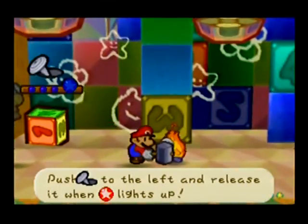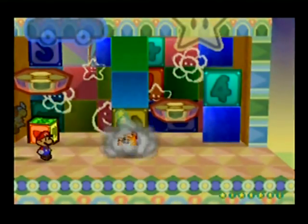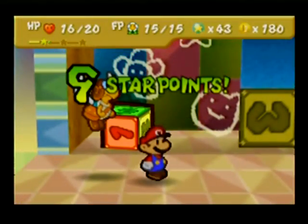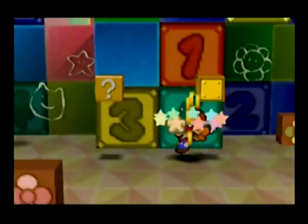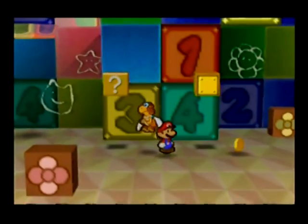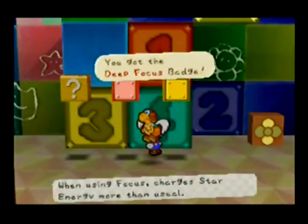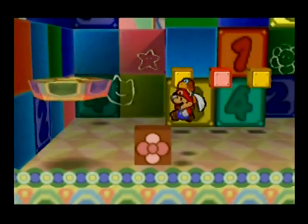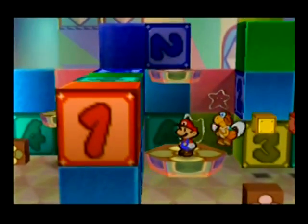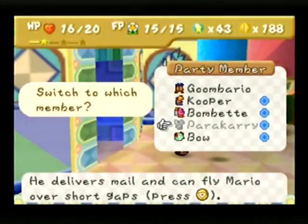Use your hammer and he'll be down for the count. There's a secret block right there to get a badge called Deep Focus — it makes it so when you use focus, it gives you back more focus than it did before.